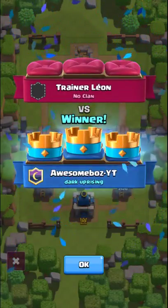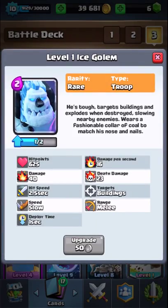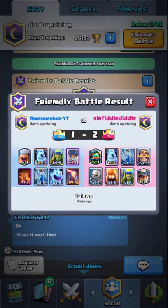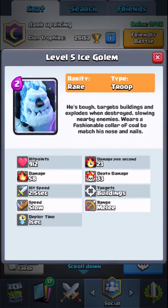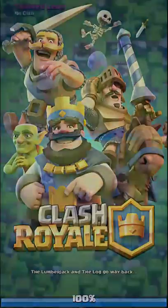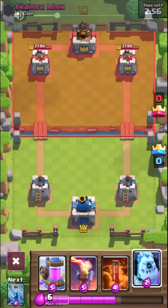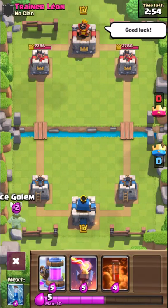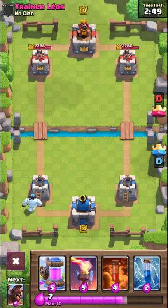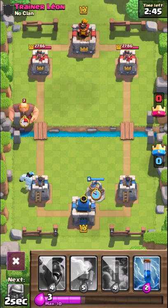It's a really good card if you use it right. He's only level one - I'm not going to use him in actual battle because a level five Ice Golem has around 900 health, and that's actually usable. Also, I want to show you a weird thing - listen to that, it has the sound of a Knight. That's weird, almost like a Prince.